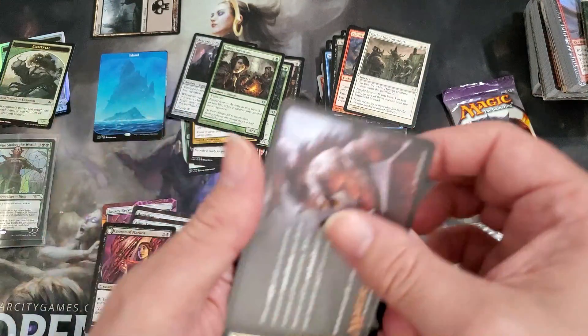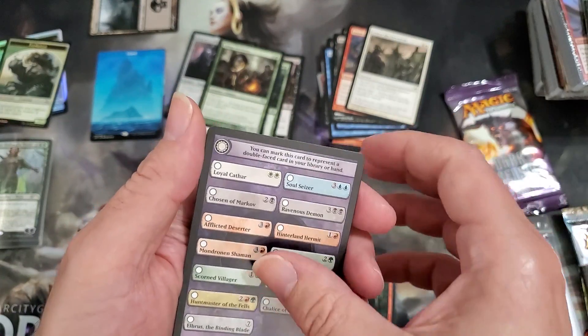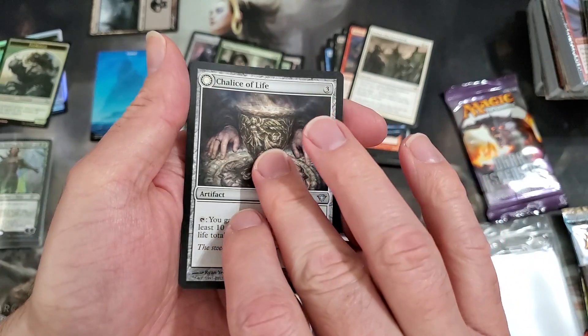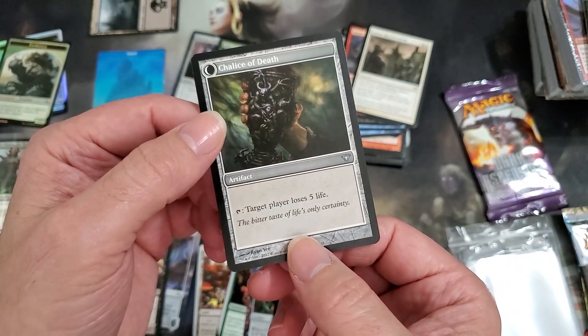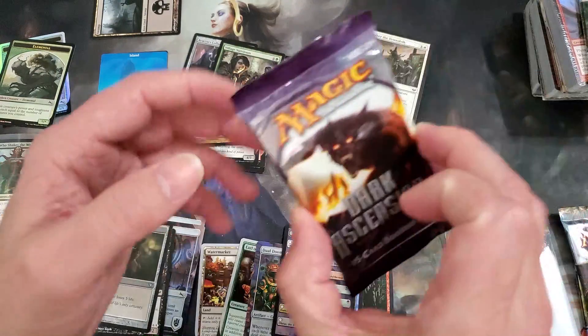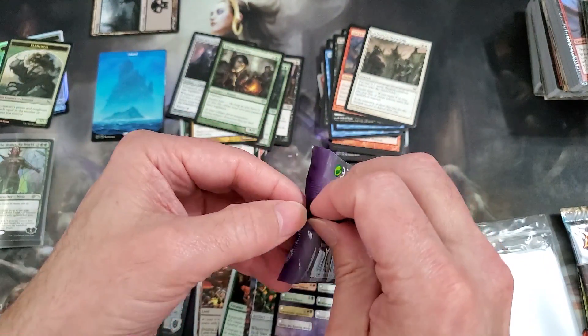I've been putting all the rares there. We got Chalice of Life, which turns into Chalice of Death — not really overly surprising there. Alright, final Dark Ascension pack — drum roll!